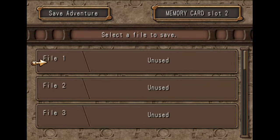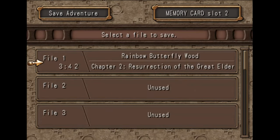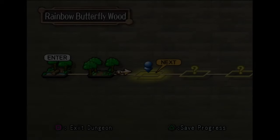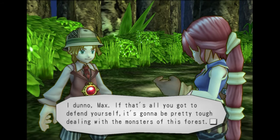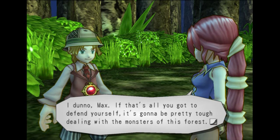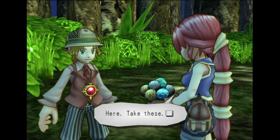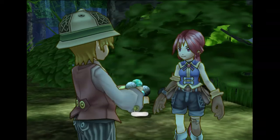Good idea to save. You know, we basically get 26 save slots, which is decent. [In-game dialogue] 'If that's all you got to defend yourself, it's going to be pretty tough dealing with the monsters of this forest.' 'You think so?' 'I sure do. Here, take these.' 'What are they?' 'Just variety crystals.'